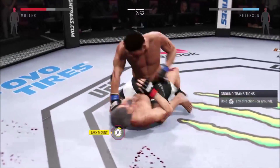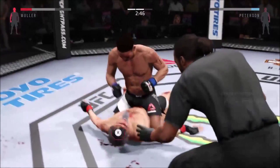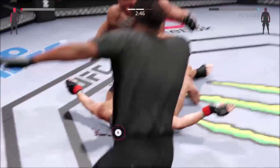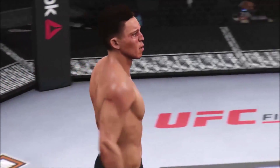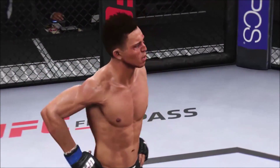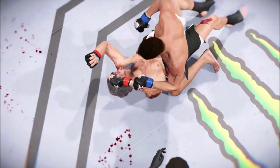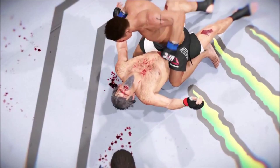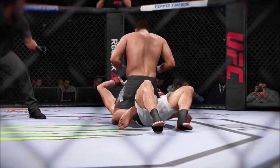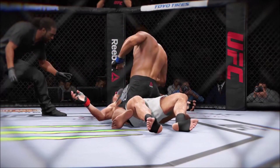Head kick! And again! He lands a good shot. But Voodoo's continuing to attack that cut. He's certainly targeting it — the more that swells, the less his opponent's going to be able to see the punches coming. Big right hand — he's out cold. Big ground and pound KO!